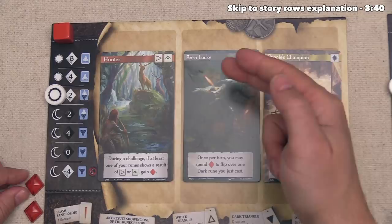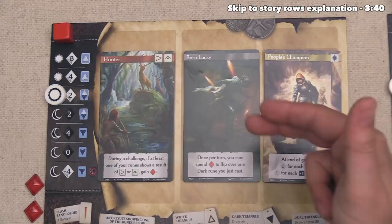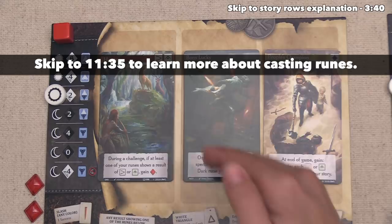When it comes to our motivation throughout life, we are Born Lucky, and we are going to try to utilize that to our best effect. We can see that once per turn we can spend an experience — which is one victory point — and then use that to flip over one of the Dark Runes we just cast. Now let's see that our Destiny is to be the People's Champion.